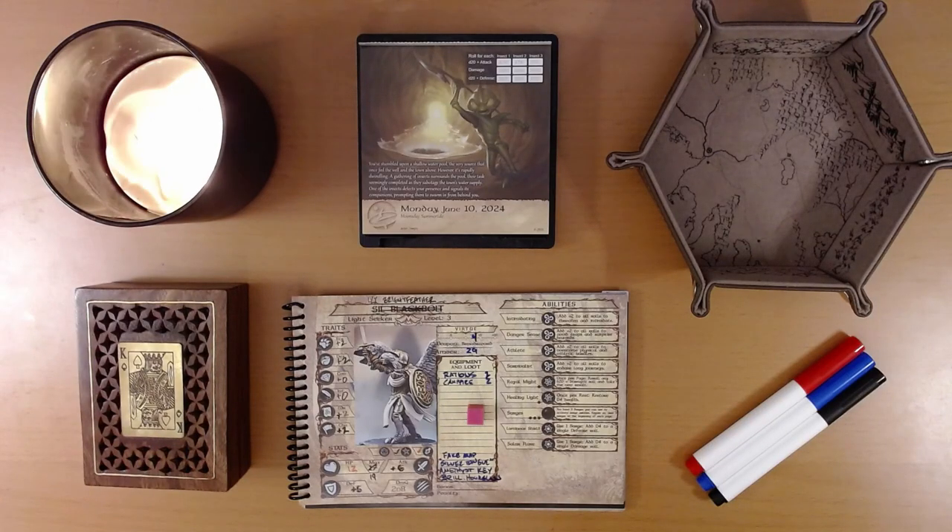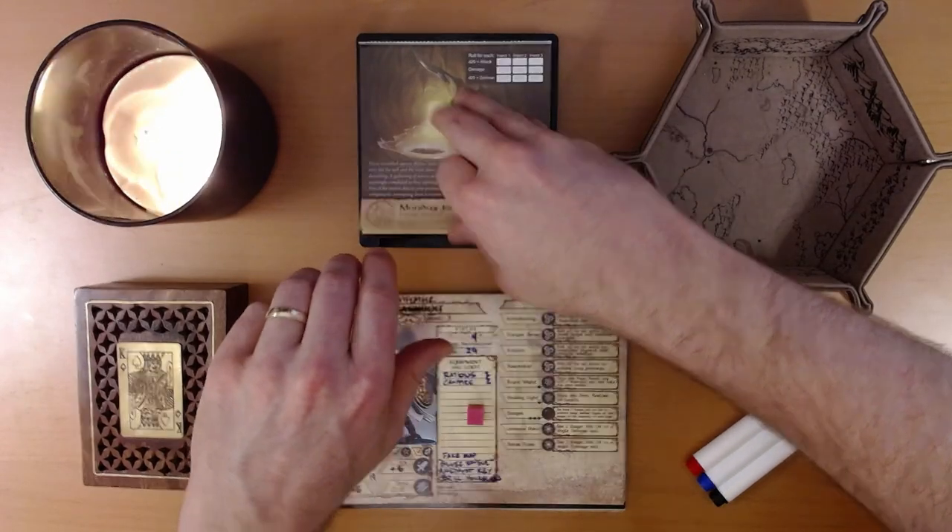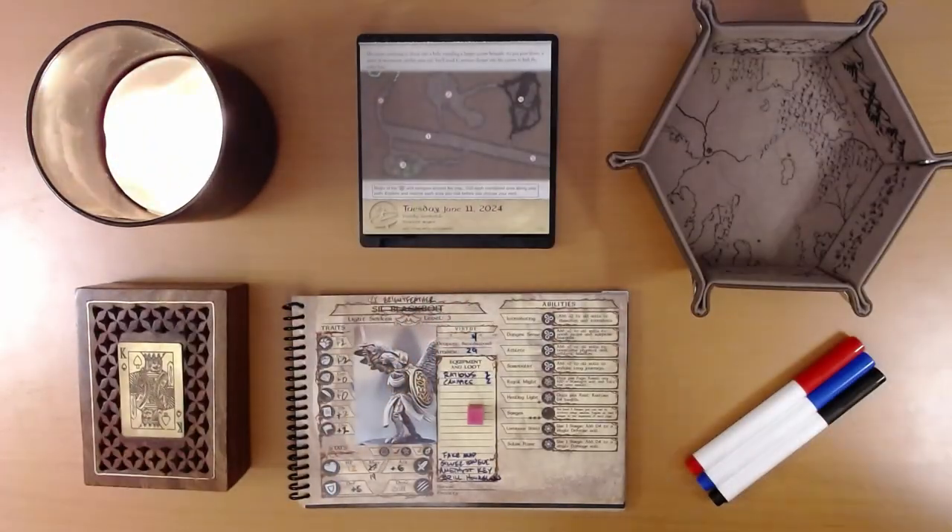Happy June 11th, everyone. I'm Liam, and we are playing the 2024 Quest Calendar, The Leaf Riders of Renwood. When last we played, Ivy was attacked by a trio of saboteurs — insects who were in the process of sabotaging the source that supplies the Mudbrook town well. We defeated two, the third fled, and that is where we left things. So let's see what adventure is on the calendar for us today.